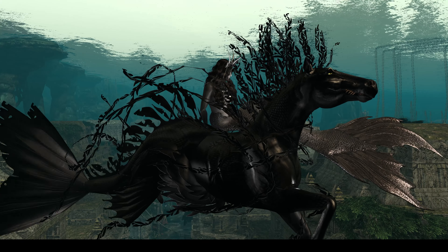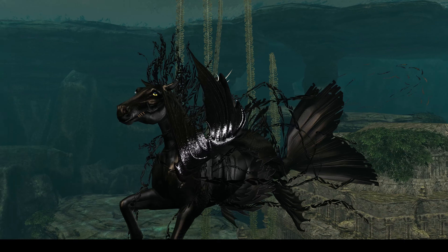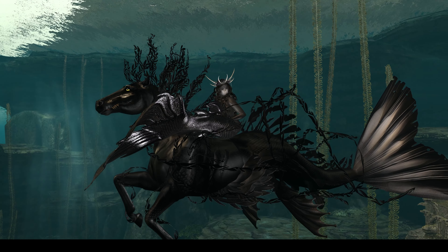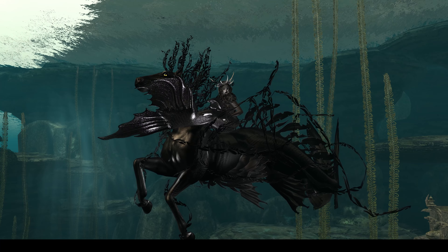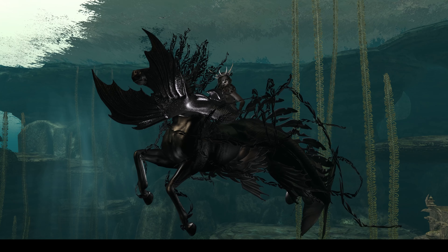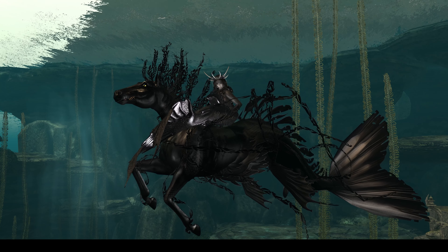In the mythology, the Kelpie will lure you to sit on his back, often masquerading like a normal horse. He'll get you to sit on his back, and then you won't be able to get off, and he'll run into the nearest lake and drown you and eat you — hopefully after you've drowned, but I'm not so sure when I see those teeth.